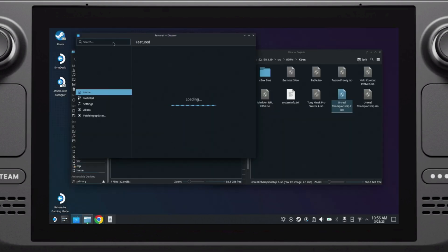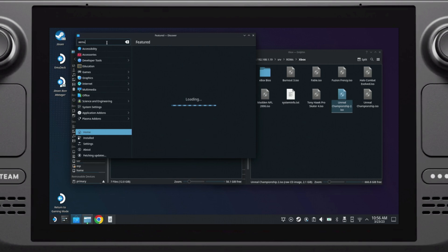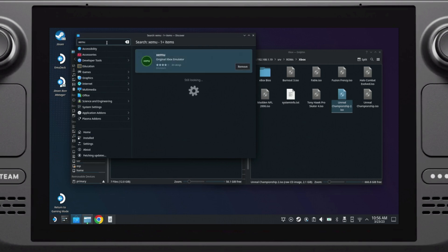There's also the option of getting your hands dirty and doing all of the configuration yourself — you can download the xemu emulator from the Discover app center to get started. Everything in this tutorial should be applicable whether you install xemu manually or by using EmuDeck, but to keep things simple we're going to be focusing on the EmuDeck method in this video.